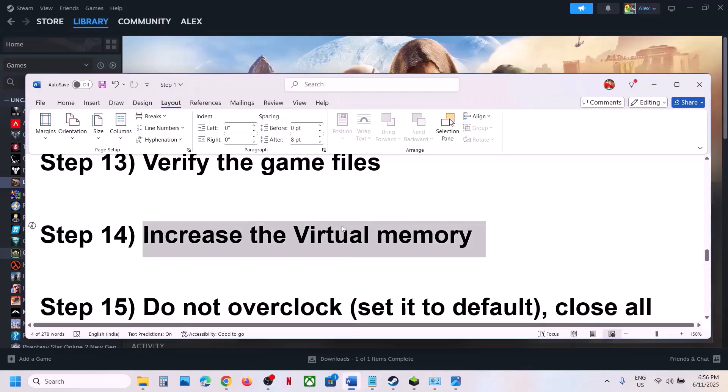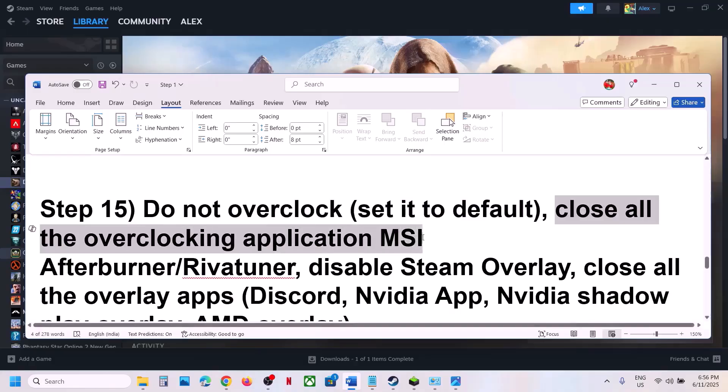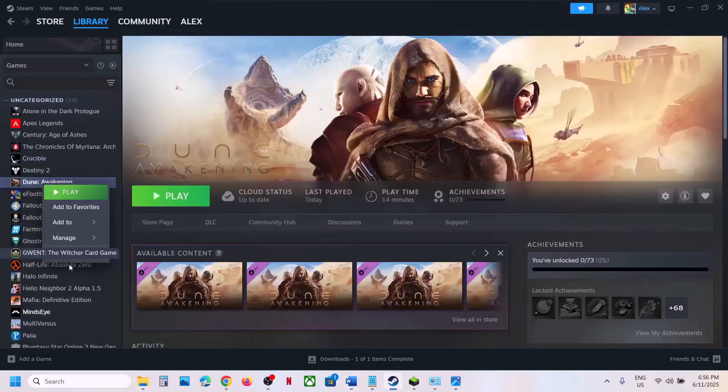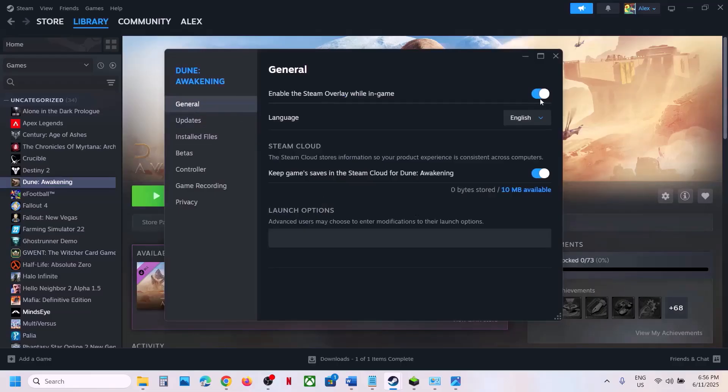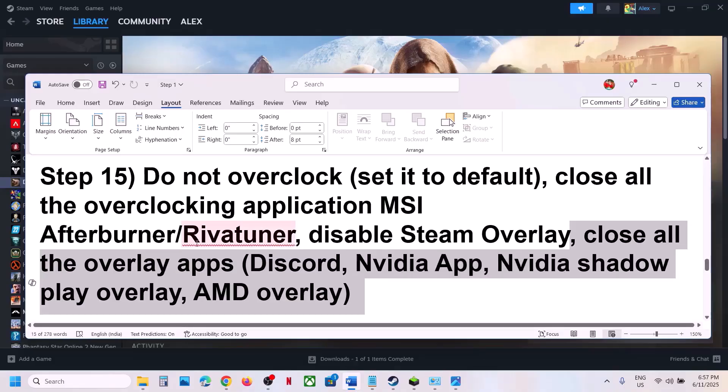The next step: do not overclock. If you have overclocked your system, set it back to default and close all overclocking applications such as MSI Afterburner or EVGA Precision Tuner. Also disable Steam overlay: right-click the game, select Properties, go to the General tab, and turn off 'Enable the Steam overlay while in-game'. If you have Discord running, go to Discord settings and turn off overlay. If you have the Nvidia app running, go to its settings and turn off the Nvidia overlay, or close all overlay applications.